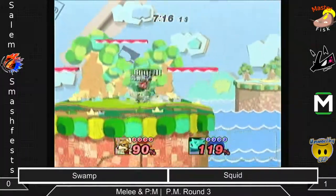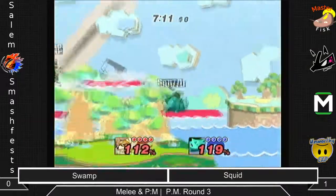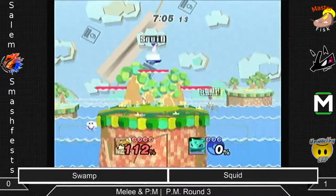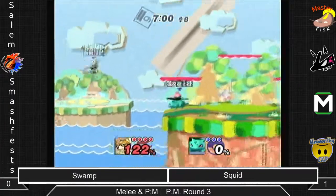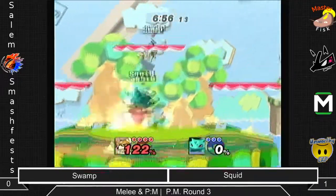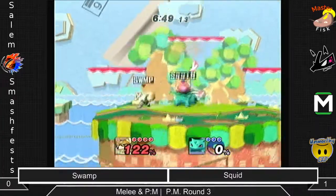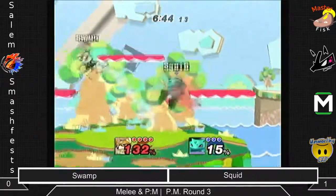Squid took the first game. It was pretty close until Squid managed to get Felgo up in the air and just didn't let him down. At this point the match is looking very even, only about a 5% difference, then turns into a stock. Ah, it's echoing. I will see what I can do to fix that. We were having this problem last week as well. Let me know if that's any better; if not, please mention that as well.